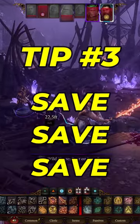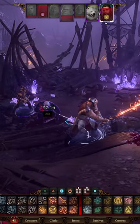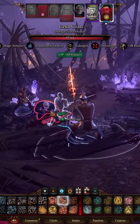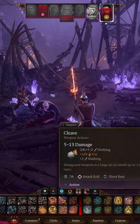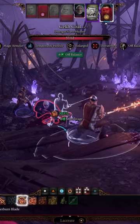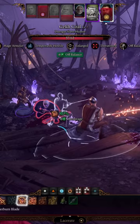Tip number three: save, save, save. I know it's not proper D&D, but in Baldur's Gate you can save and quick save with F5. If you have an important interaction and you choose the wrong answer, if you save before it you can go back and choose the right one. Especially when you get into a huge boss battle, you can save right before, and even if you die you have that save to go back to.